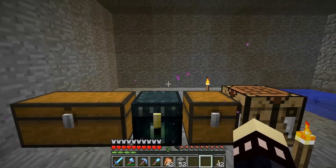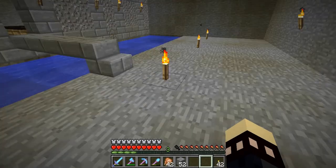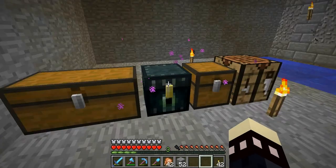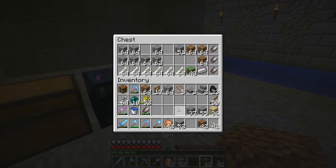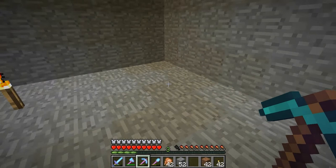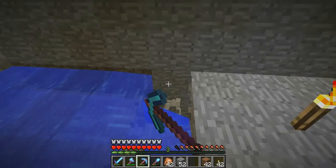I did grab a few things. We need to get a nice wheat farm going on so that we can breed any of the animals we have down here. I've only got this much wheat — I don't have a ton. Let's start with the farm over here. We'll grab some dirt. One, two, three, four is how far that water will go, but I can put water over there too. We'll just start with this.